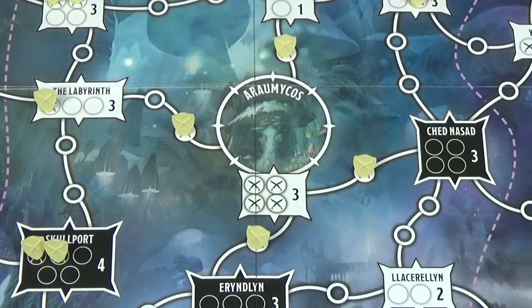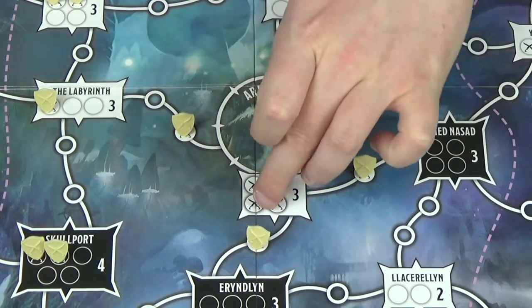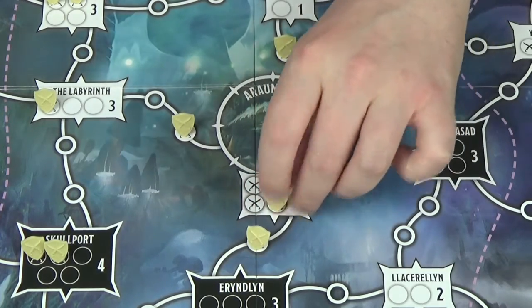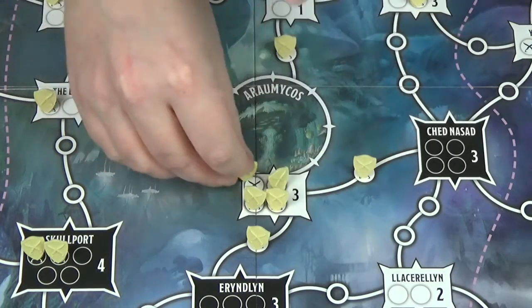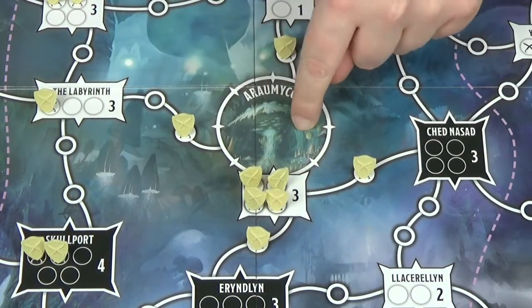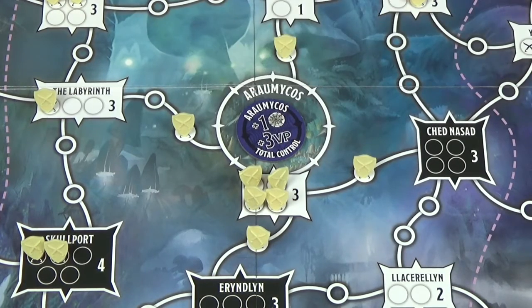You'll then place these white troops on all the spaces that have the crossed swords logo. Once this is done, you'll need to place the control tokens for all the circle sites, placing those on each of the sites.